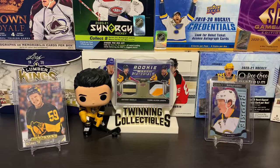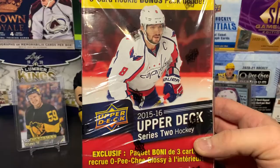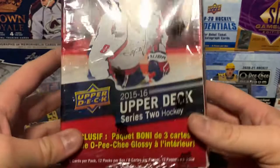What's up everyone, welcome back to Twinning Collectibles, I am Evil Twin. We've got more hockey cards to open today — pretty excited for this. We've got a 2015-16 Upper Deck Series 2 blaster pack. We are on the hunt for Jack Eichel's Young Gun and Connor McDavid's Young Gun canvas.